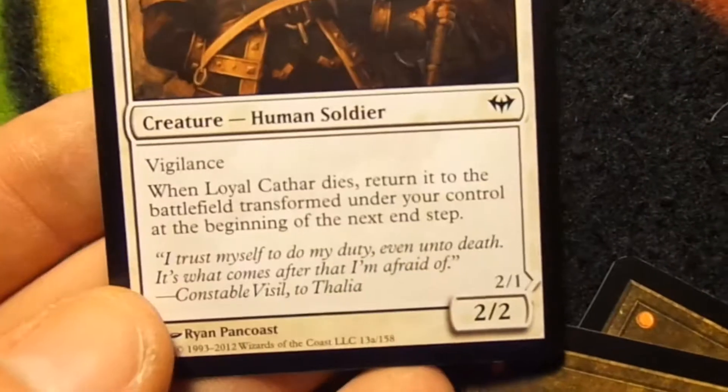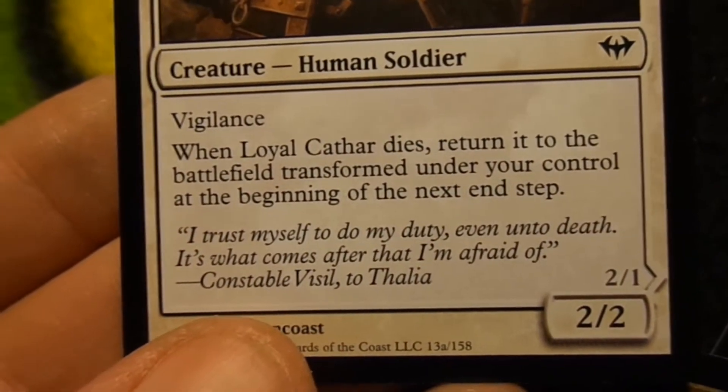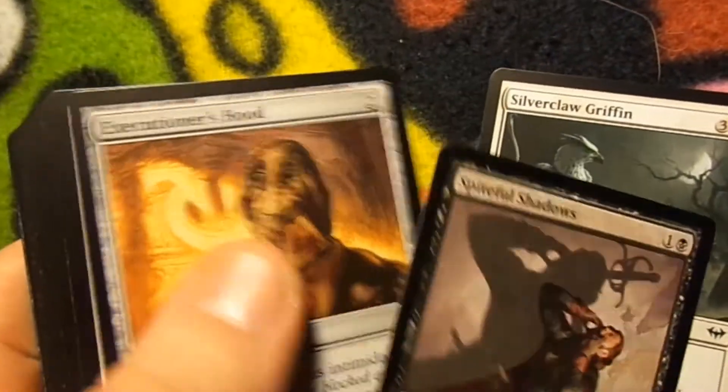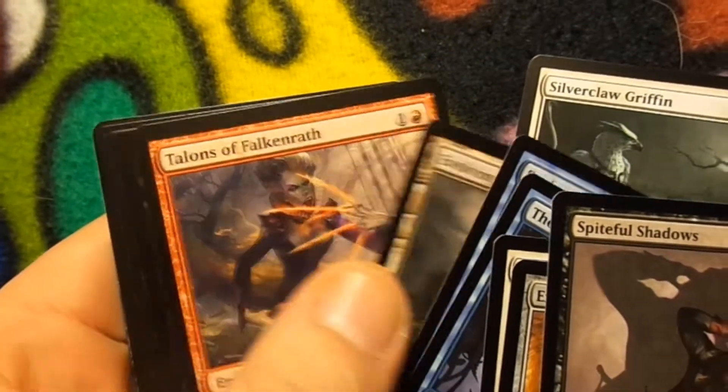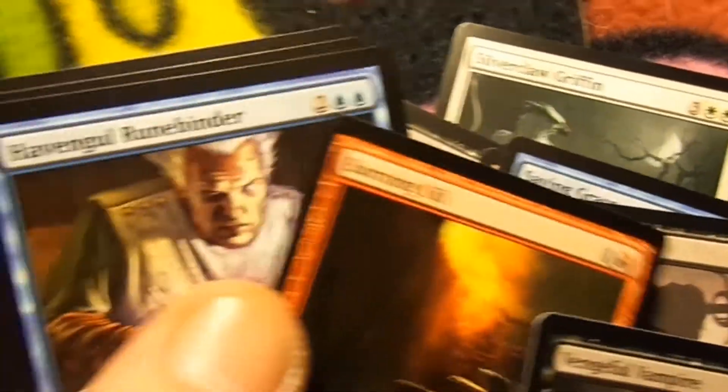Let's go ahead and open up this last one, Dark Ascension. We've got another one of those flip cards. On this side it is a Loyal Cathar — Loyal Cathar dies and you can return it to the battlefield transformed under your control at the beginning of the next end step, so it flips and becomes an Unhallowed Cathar. Also got Silver Claw, Hot Scour, Evolving Wilds, Curse of Exhaustion, Haven Gull Rune Binder. In this box I got nothing exciting in my actual booster packs.